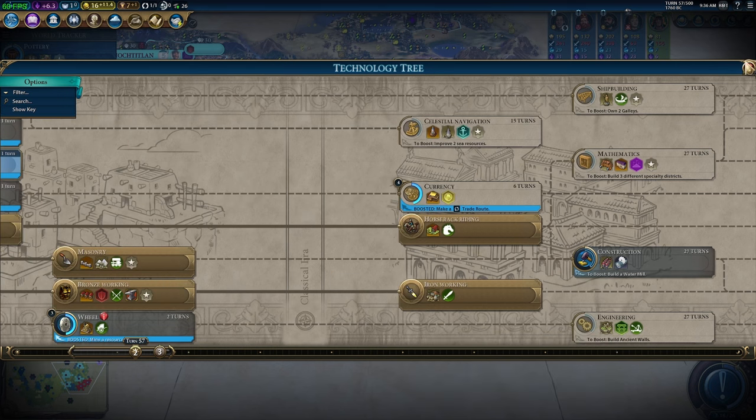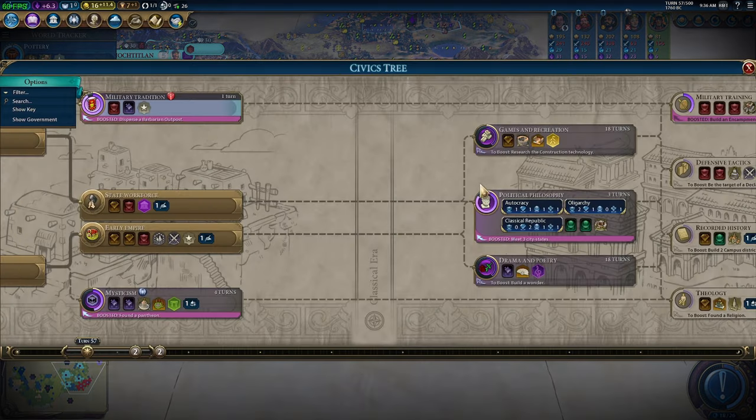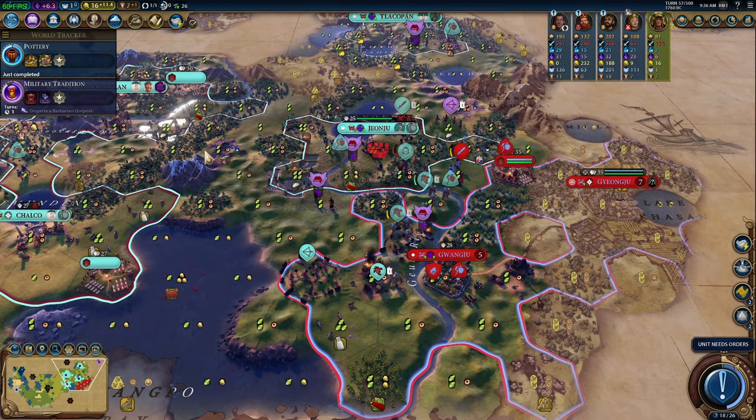We need the Wheel to get the Water Mill and boost Apprenticeship, so it's worth the detour. The route is Irrigation → Writing → Wheel → Currency → Apprenticeship. It also gives us time to get Ancient Walls to cut down research time. We want the Defensive Tactics civic before that so we can slot in the Limes policy card — and I'm always going to call it Limes regardless — then build city walls to boost that further.